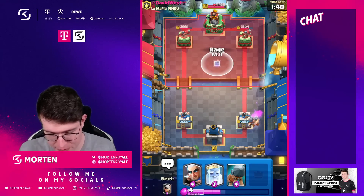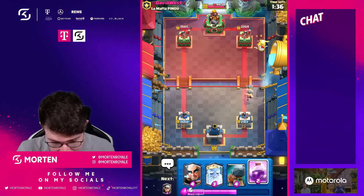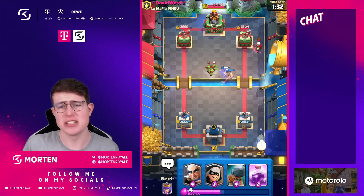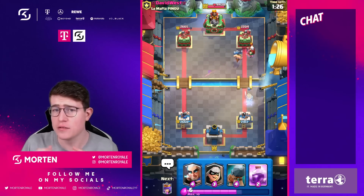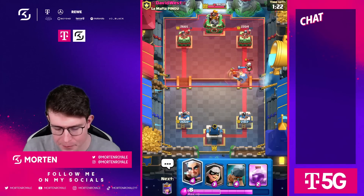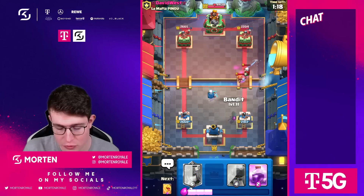If the opponent drops Spear Goblins, we for sure want to Rage and also try to hit something else. So in Bridge Spam I think it really works. It might also work well in Lava. The biggest disadvantage is it's not like a Reset. Right now Inferno Tower isn't really meta, but if you're facing a lot of it, that would matter. But also this deck is really good against Inferno Tower, so that's another great reason to use Rage in this deck.